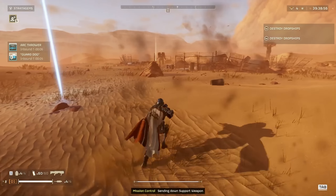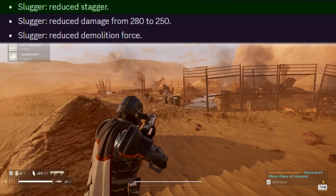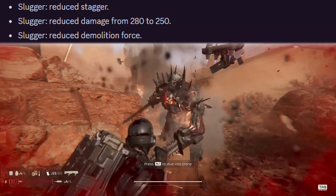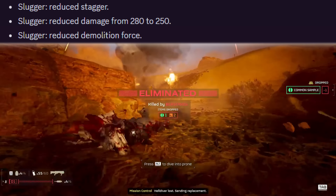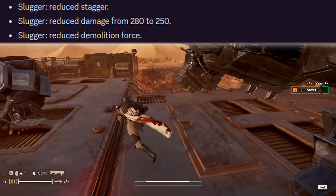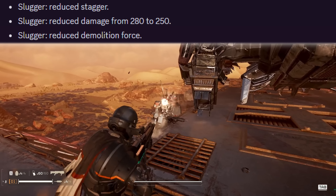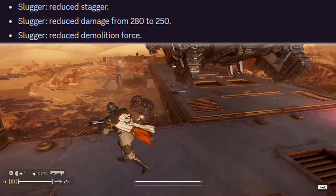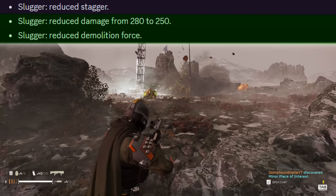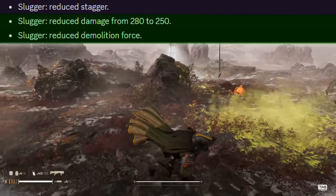Now for the biggest nerf: the slugger has had three separate nerfs. Its stagger has been reduced so much it can't even stagger berserkers anymore, whereas the arc thrower can. That alone makes it pretty unusable for me — it's a shotgun meant for close range but it can't even fend off close range enemies. Damage has also been reduced slightly from 280 to 250, and it's had reduced demolition force meaning you can't use it to blow up crates and containers anymore.